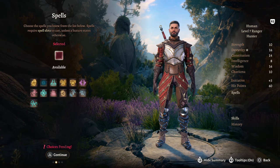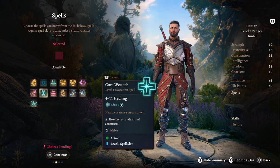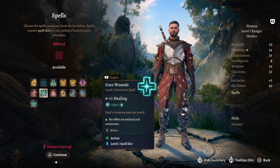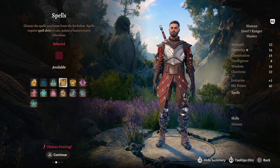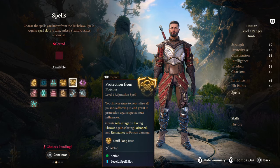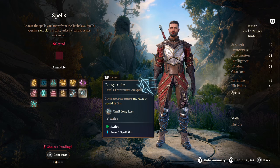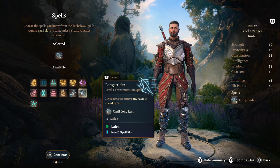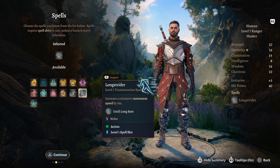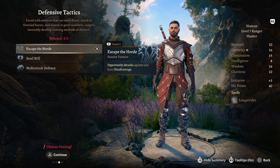At Ranger Level 7, hit pool is up to 60, and we have Level 2 spell slots. Options include Cure Wounds if you need support, Lesser Restoration, Pass Without Trace, or Protection from Poison. I'd keep it simple and go Long Strider — overall, it's a spell you can cast at any point that lasts until long rest, and it's amazing. We also get Defensive Tactics.